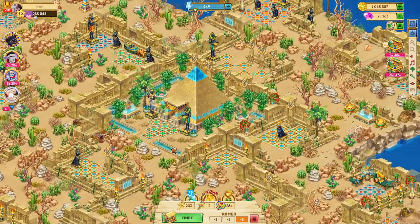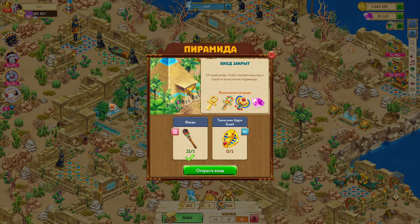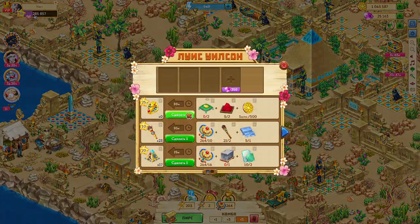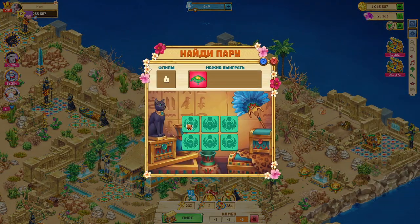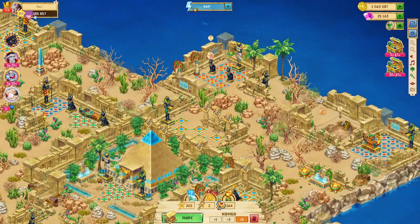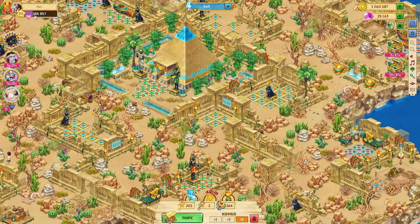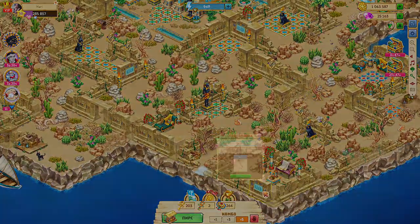Alright, so here is the pyramid. I'm going to click on that. Actually, I don't have any of these — I have to do the flip game first. Dang it. Unprepared. That was easy. Alright, I have a lot of diamonds here so I'll use them for this.